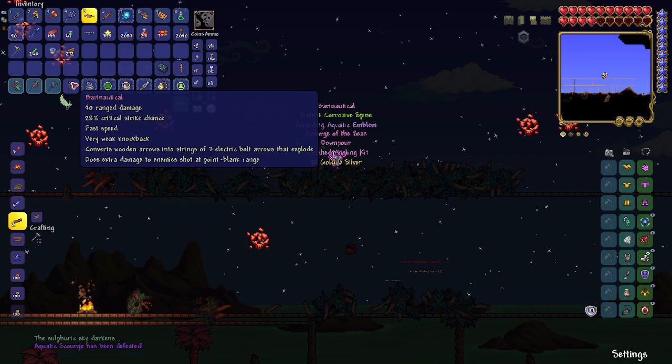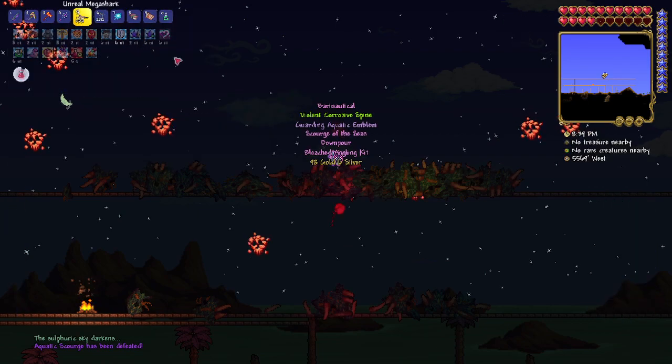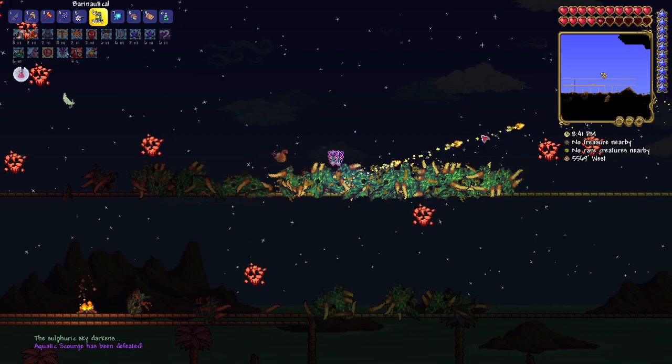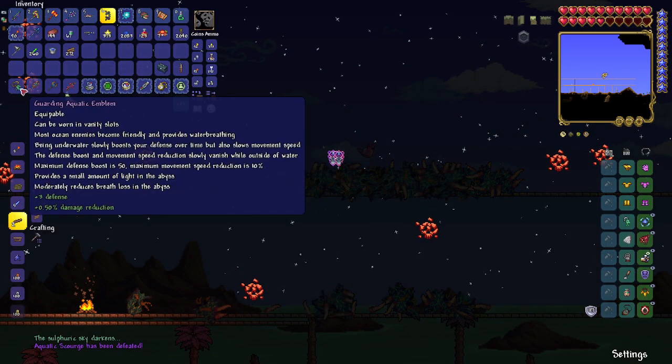Perinautical: converts wooden arrows into strings of three electric bolt arrows that explode. It shoots three streams of arrows, not spread actually. Guarding Aquatic Emblem: most ocean enemies become friendly and provides water breathing.